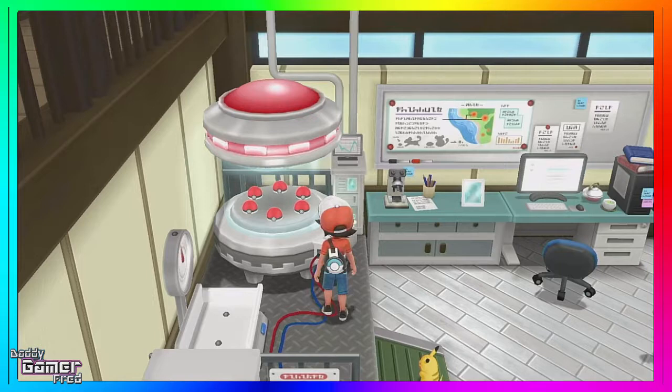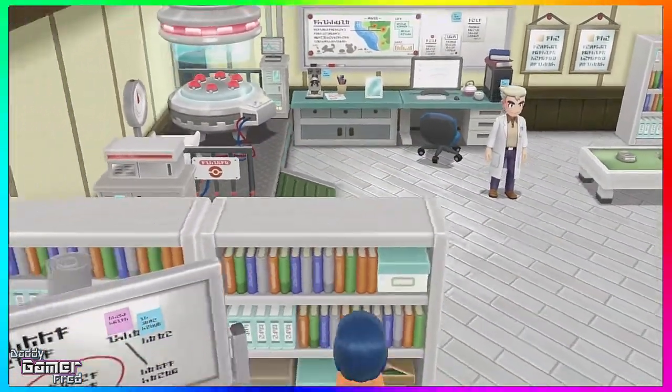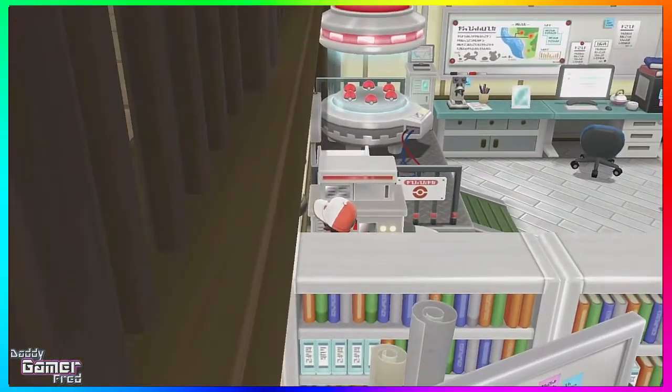I'm hoping this machine gets used in the future — maybe when the Gen 8 games come out, this machine will be the way to transfer Pokemon from Let's Go Pikachu and Let's Go Eevee onward. I think this would be a cool area to do it, because the Pokemon Centers in these games don't have computers or trading areas — everything is done in menus in the communication tab. But if you could trade by going to a place in-game, I think this might be it. The game says 'there are Pokeballs in a mysterious machine,' which got me thinking — hopefully there's an explanation in the future.